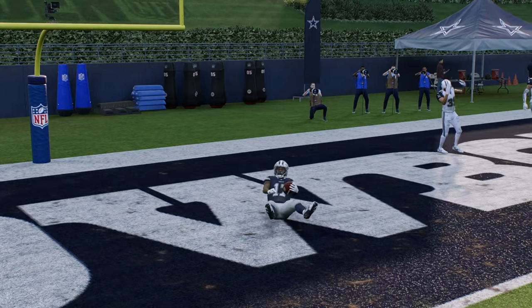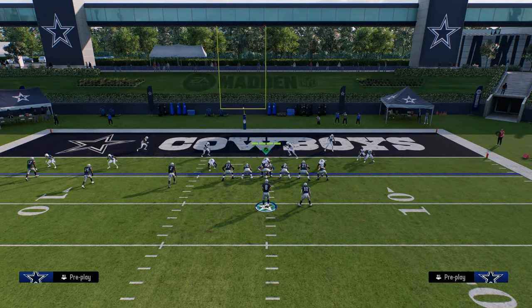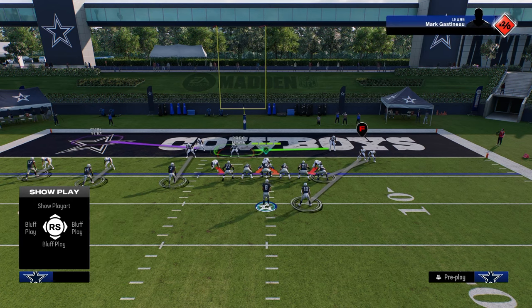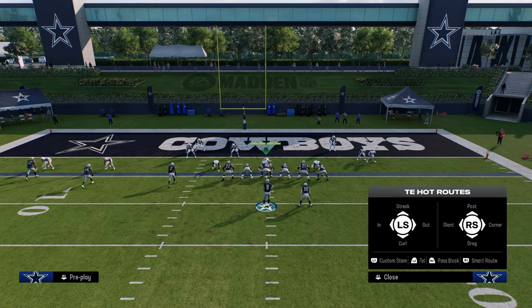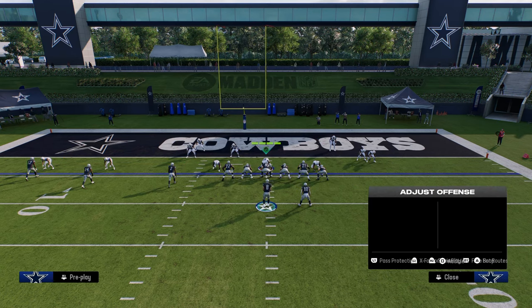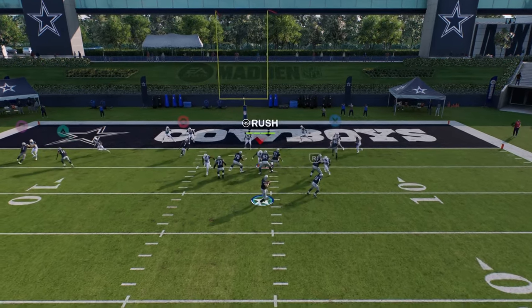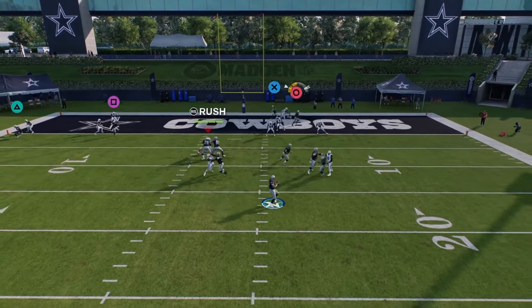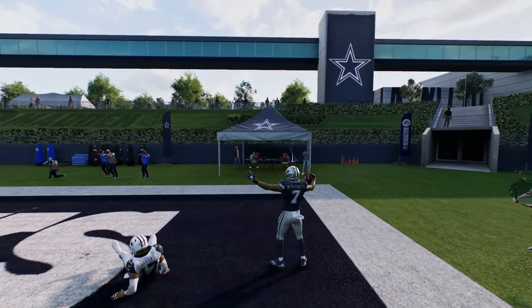That's how you can manipulate man coverage. If they don't have those purples out there, then you're able to throw your post. You kind of just have a lot of options against man-to-man. One underrated thing you can do is stem the outside in route all the way down — it'll make them run a little quicker. You'll see how this post does a nice job at beating man.